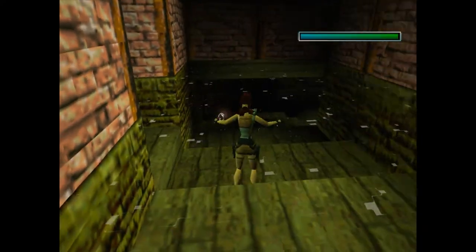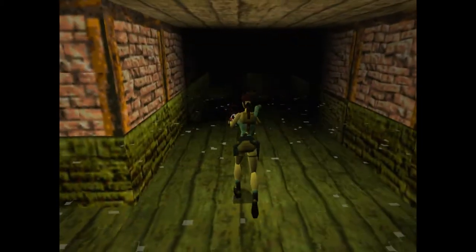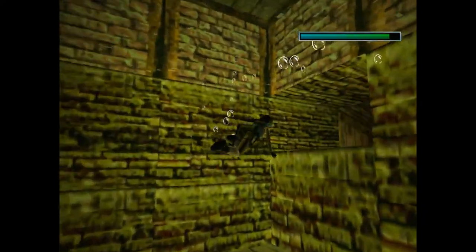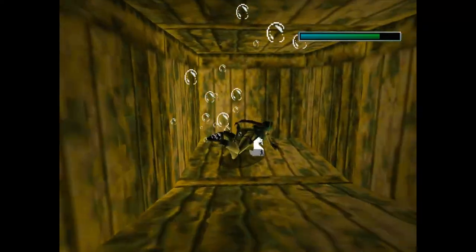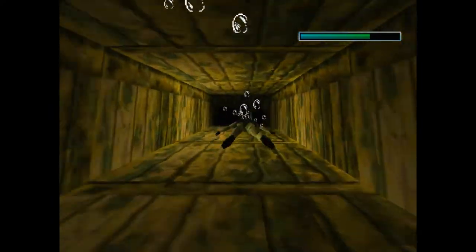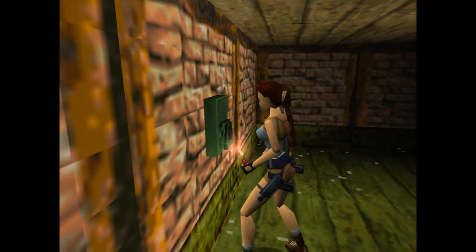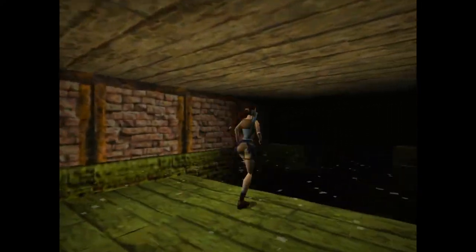This is the way we want to go first because the other way is the exit. This way is going to give us a secret and a switch that we need to pull. As soon as you enter this room, you'll see a little cubby where you can swim — down in here is the first secret, the stone dragon. Unfortunately by picking up the stone dragon it chimes and gets rid of the awesome music that was just playing. As soon as you come out of the secret, or if you don't care about it, it'll be to the left as you enter this area — there's a switch that we need to pull. It's going to open up a door. We were near that door before and we're going to go back that way — that's our return path from here.